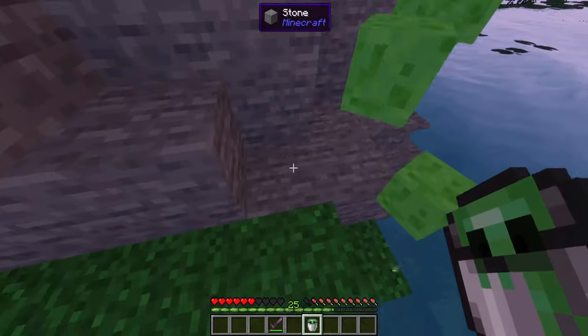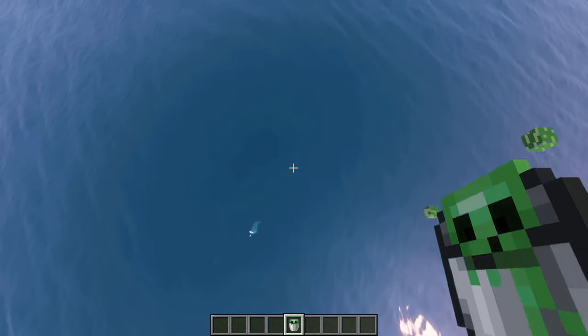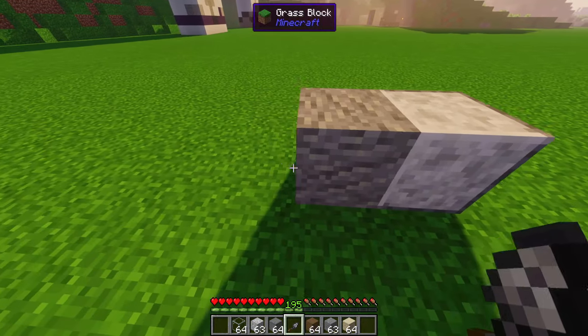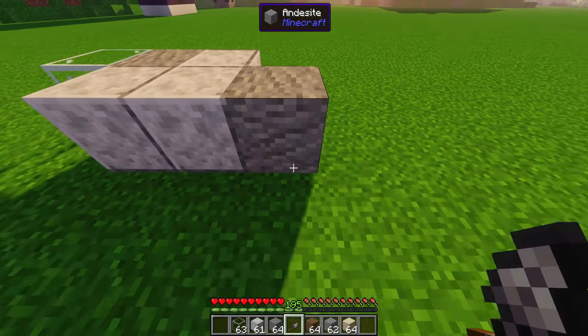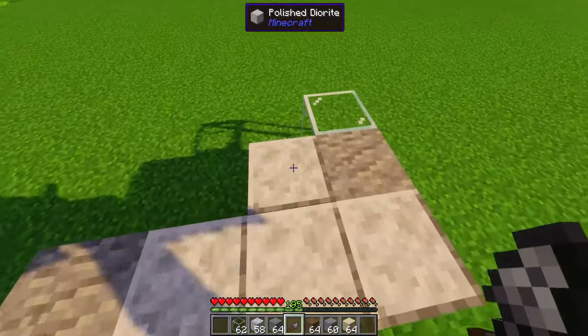Slime bucket: right-click on a tiny slime to put it in a bucket. It will jump when you are in a slime chunk. To release it, right-click on the ground. Trowel: easily crafted, it replaces a random block from your inventory — good for ruins. It breaks after 256 blocks across all 4 stacks.